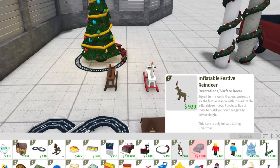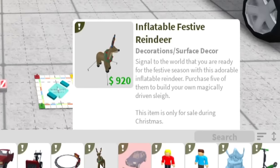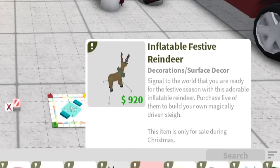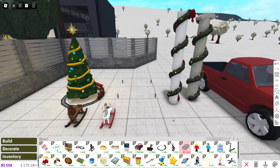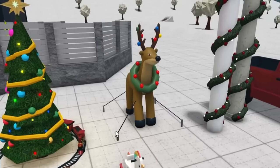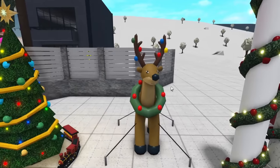Next we have the inflatable festive reindeer — I knew this was going to be one of the new inflatables! Signal to the world that you are ready for the festive season with this adorable inflatable reindeer. Purchase five of them to build your own magically driven sleigh. It's so festive, it's inflatable, and it's got a wreath around its neck. Look at the lights on its antlers!